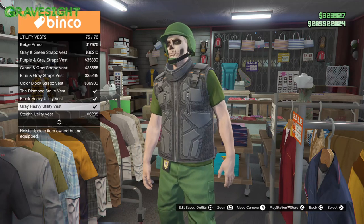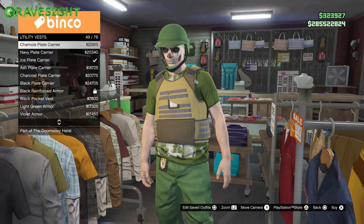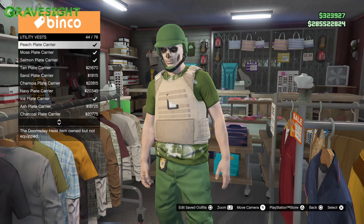The first thing we're going to need to do here is go to Utility Vests and go to number 40. Number 40 is going to be the Peach Plate Camo Carrier.